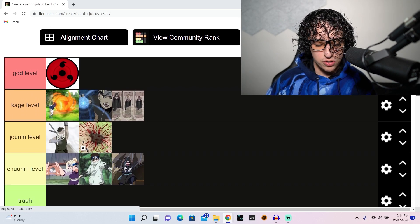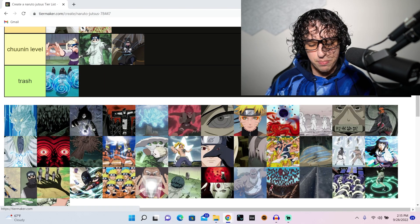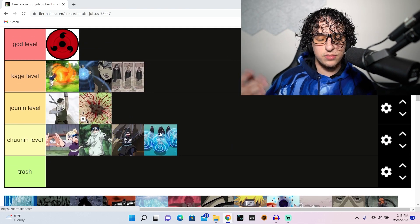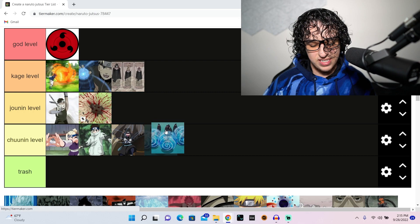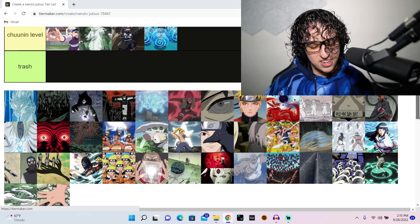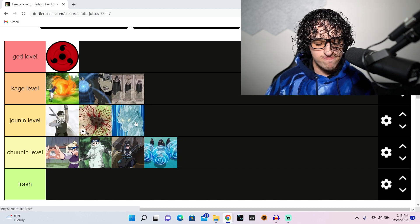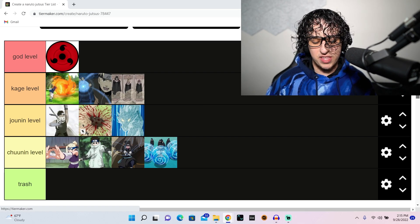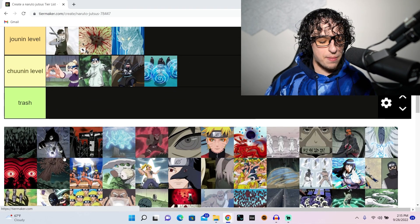This is the water style barrier jutsu — it's whatever, it's cool in that it can restrain tons of people, but it's plain and not action-packed or iconic in any way. Water style water dragon jutsu is another really cool one. I'm not as fond of it as the others so I'll leave it there — cool concept but it just never landed for me all too much.